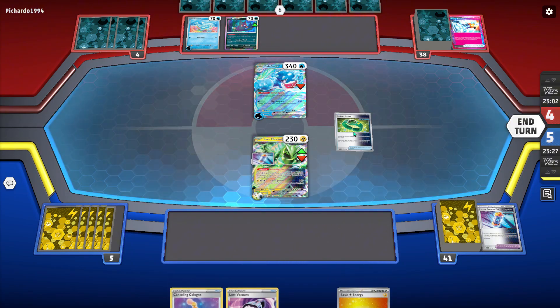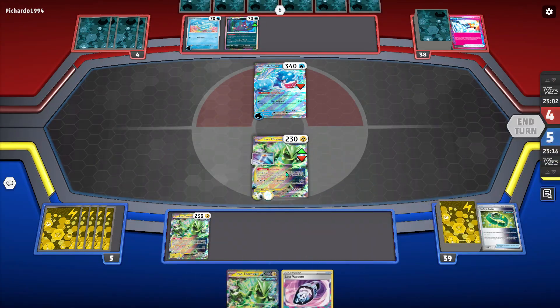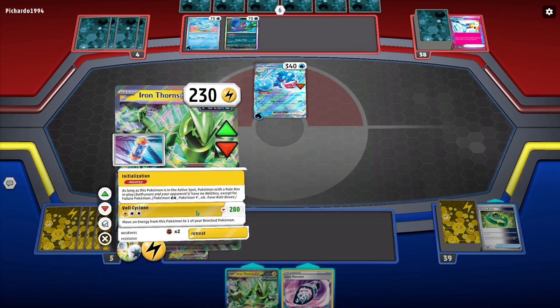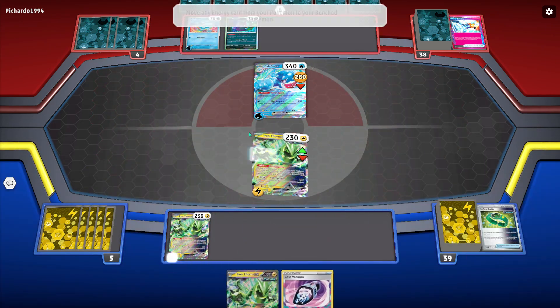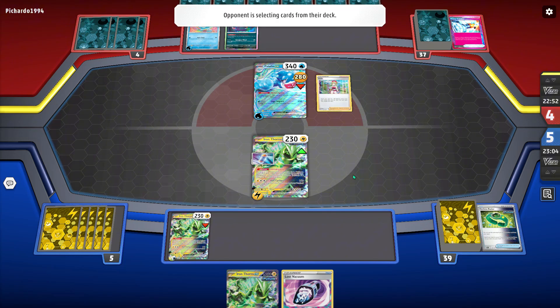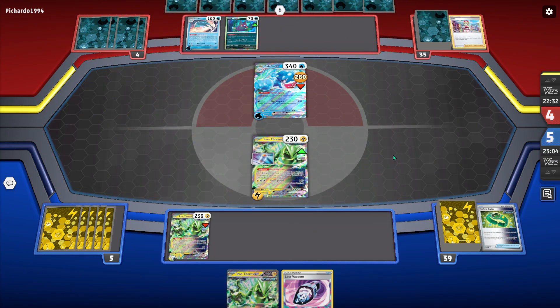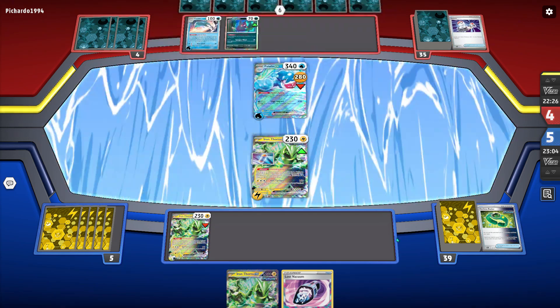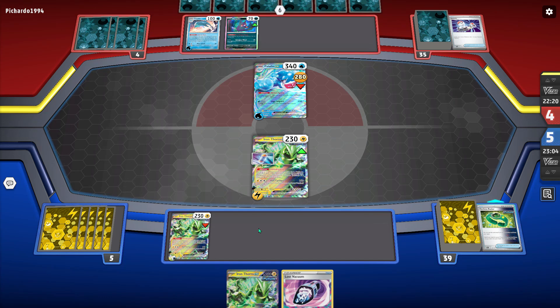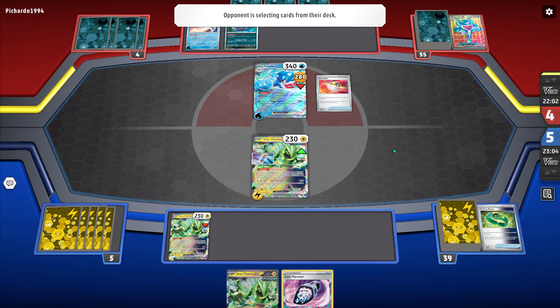Now we're in a terrible spot and I top-deck Canceling Cologne of all cards — like the last card I need in this situation. So I am just going to hit them for not a knockout and hope that they don't have a Switch. I imagine they'll have some kind of way to switch. At the time I wasn't thinking they would because I was like, oh, they play Pecharunt — why do they need switching cards? But this deck plays more switches than I thought, and there's always Earthen Vessel to pick them out of the deck. So yeah, they are in a completely fine spot, and I needed a top-deck of lightning energy just to not lose this game.